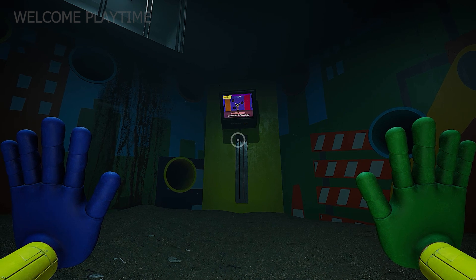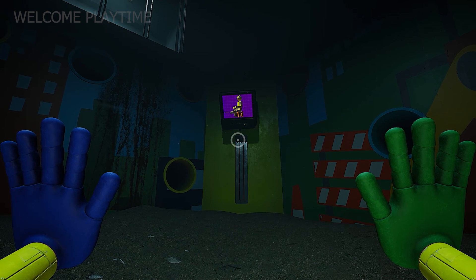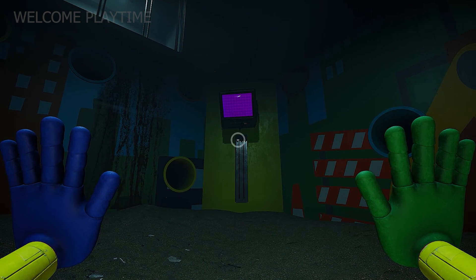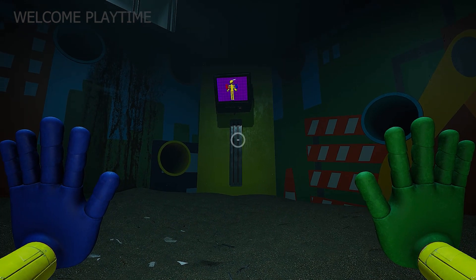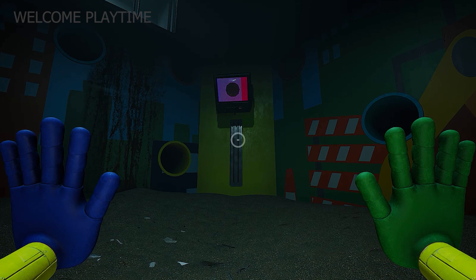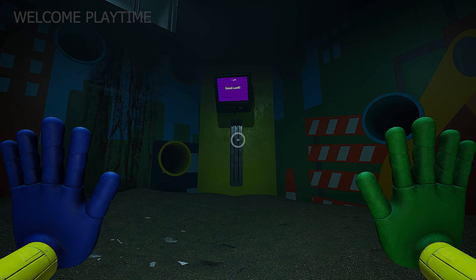Welcome to Wackawuggy! This advanced test is designed to assess the extent of your reactionary abilities. A dual palm grab pack will be provided to you for this test. Around you are 18 sizeable holes. An adorable Huggy Wuggy toy could appear out of any one of these holes. If one comes out, hit it with your grab pack. That's all. Good luck.